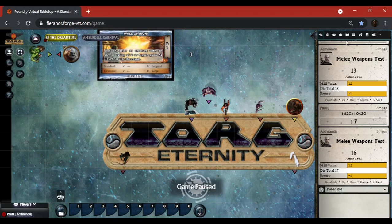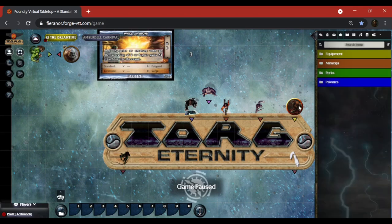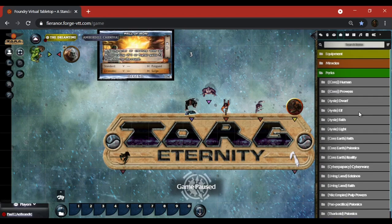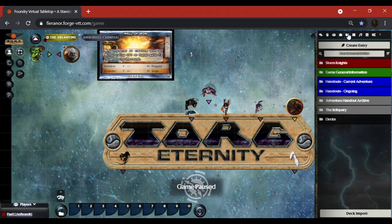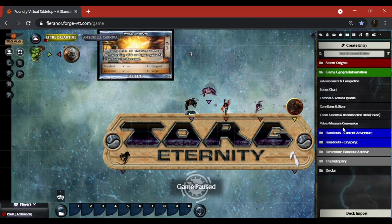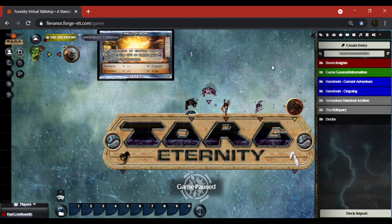Let's see items and journal tabs — we've kind of touched on the items tabs already. I've put mine into four different tabs: equipment, miracles, perks, and psionics. I'll have spells at some point. I also have a reliquary with various information about how the game works, general game information, rules, and so on — all of which I put in on my own.